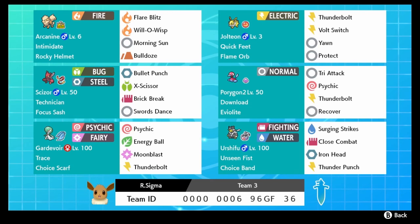To round out this core we have Scizor - Technician Focus Sash Scizor with Bullet Punch, X-Scissor, Brick Break, and Swords Dance. We deliberately chose X-Scissor over Bug Bite just because Bug Bite does not hit Dynamax Pokemon - it doesn't hit the barriers - so we want to make sure that if something goes big, we're not losing out.